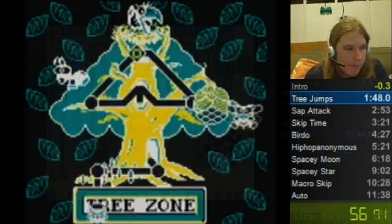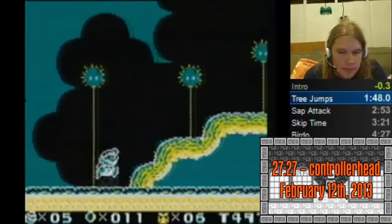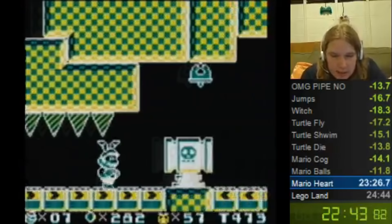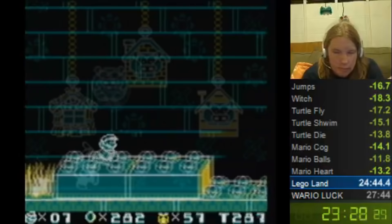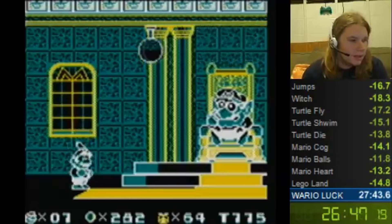Just a week and a half later on February 12th, Controller Head would return and get a 27:27. Just between Controller Head and MUG, the record had now been lowered by over 20 seconds. Controller Head's Mario Zone was sloppy in terms of strats and power-up routing, but he saved a lot of time with a way faster pig fight and pulled ahead of MUG. Controller Head just had to have a clean enough Wario's Castle to secure the new record, and that's what he did.